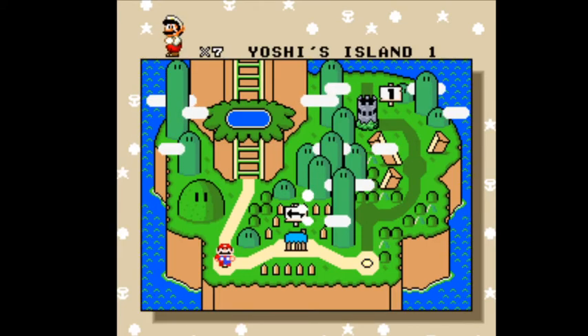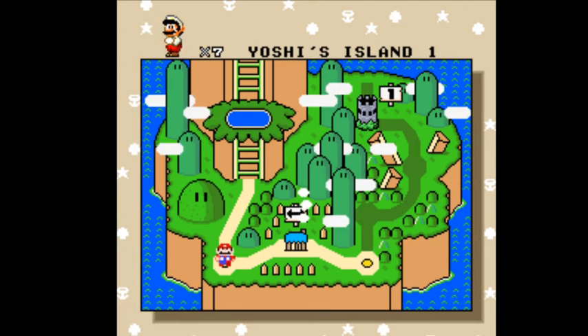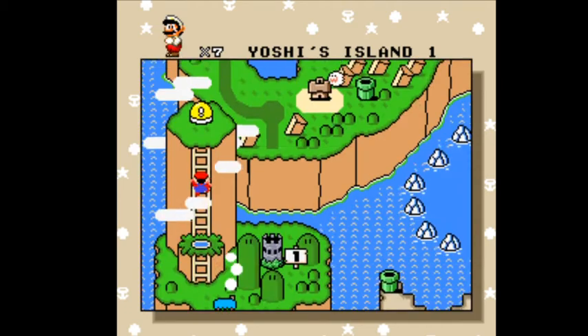All right, welcome back. This is going to be two levels, basically. We're doing the yellow switch in level two of Yoshi's Island.